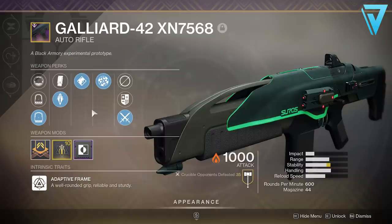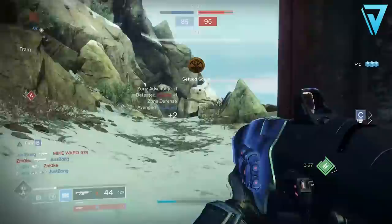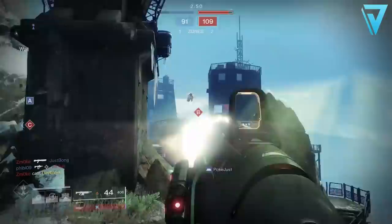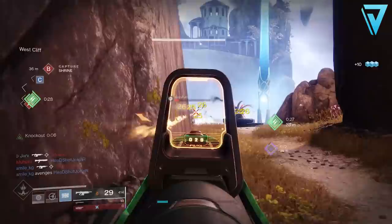This is the one I got — the only one I have — and as you can see I have Tap the Trigger on this. Tap the Trigger grants a short period of increased stability and accuracy on the initial trigger pull. Alongside that I have Rangefinder, so aiming with this weapon increases its effective range and zoom magnification. It also has increased projectile velocity while aiming grenade launchers and rocket launchers, but neither of those apply. So the combination of Tap the Trigger and Rangefinder on this auto rifle is an absolutely deadly combo.